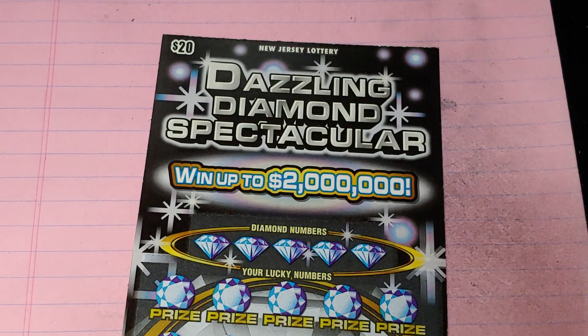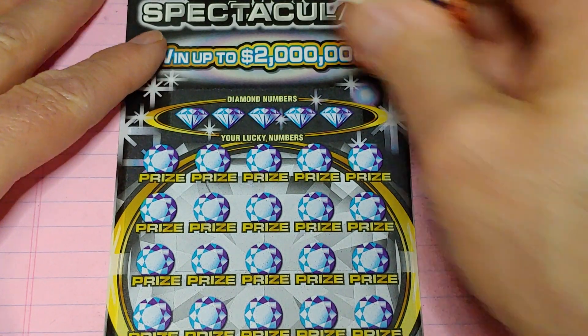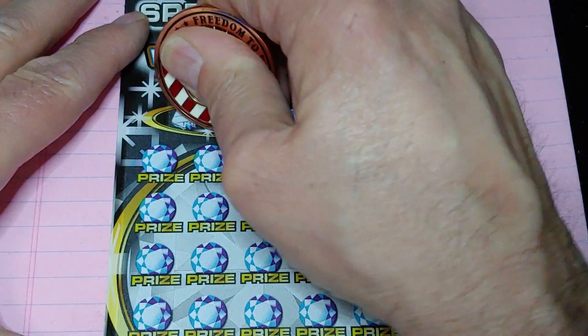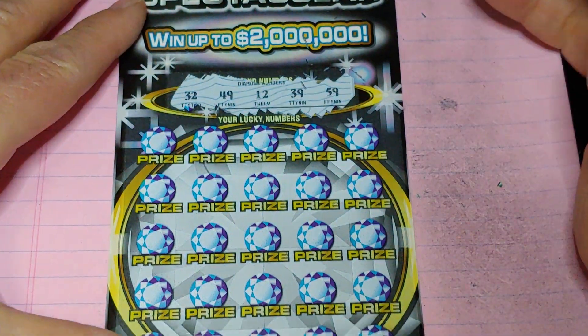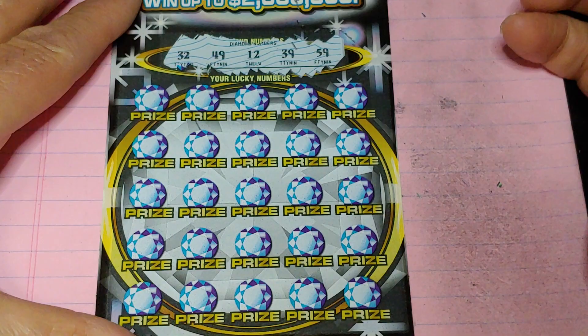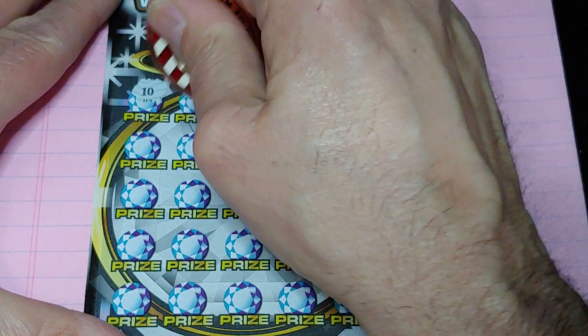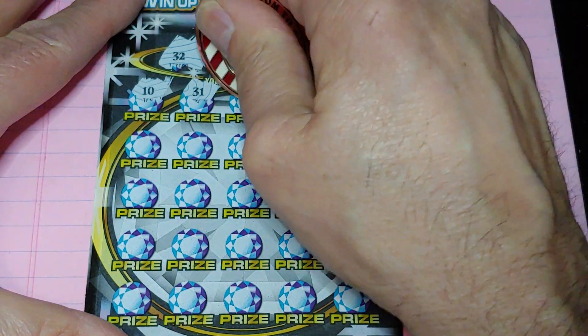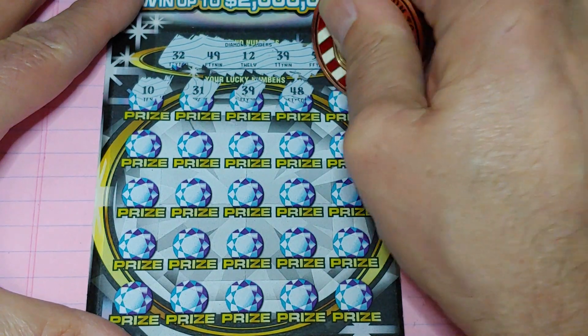Up next, the Dazzling Diamond Spectacular ticket number 14. Match the number to the winning number, win the prize, or get a double diamond for double the prize. What am I looking for? $32, $49, $12, $39, or $59. And we got a winner — $39!